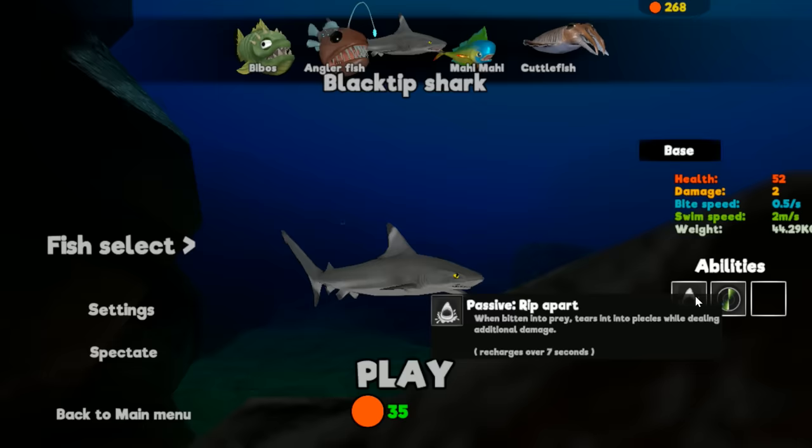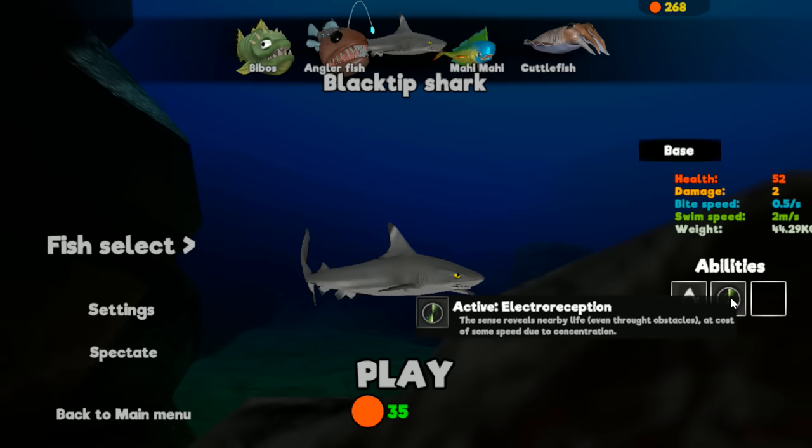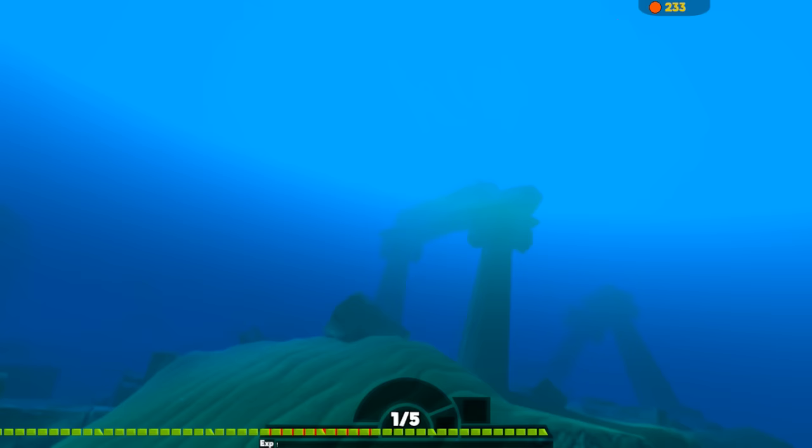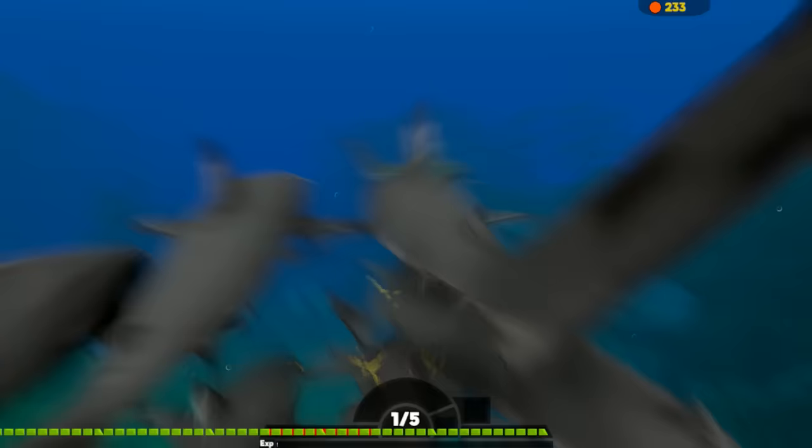Tears into pieces — that does not make sense. Anyway, active electroreception: the sense reveals nearby life even through obstacles at the cost of some speed due to concentration. So basically, sonar and more bitey-bitey ability. This is the first time playing as a black tip, so let's spawn in. It only costs like 20 and luckily points continue over.